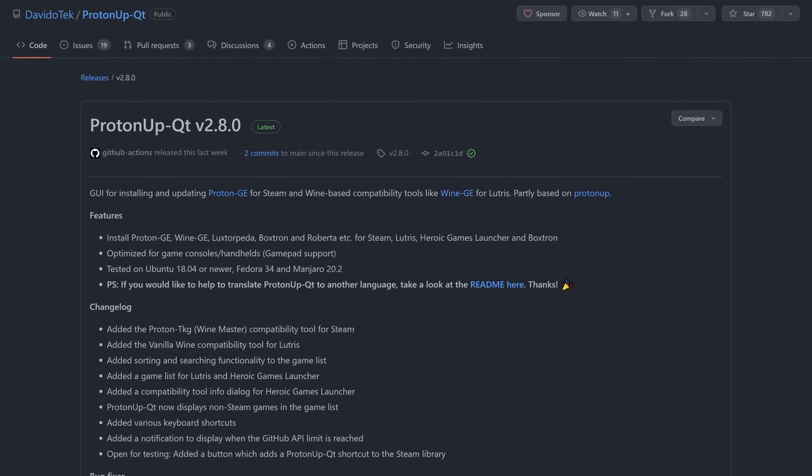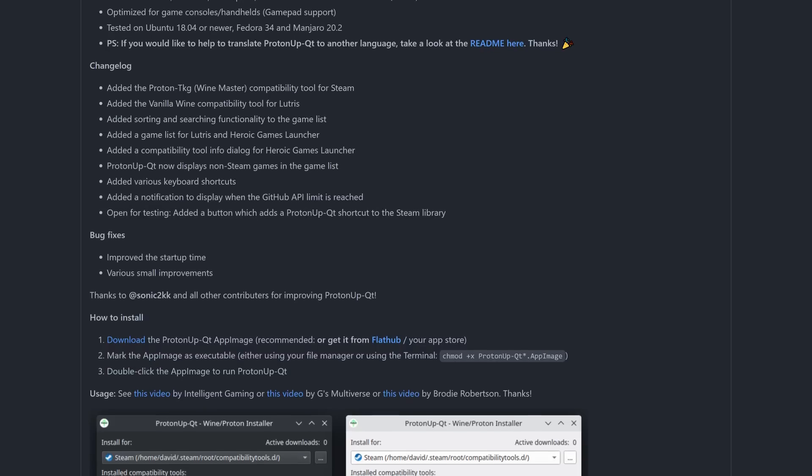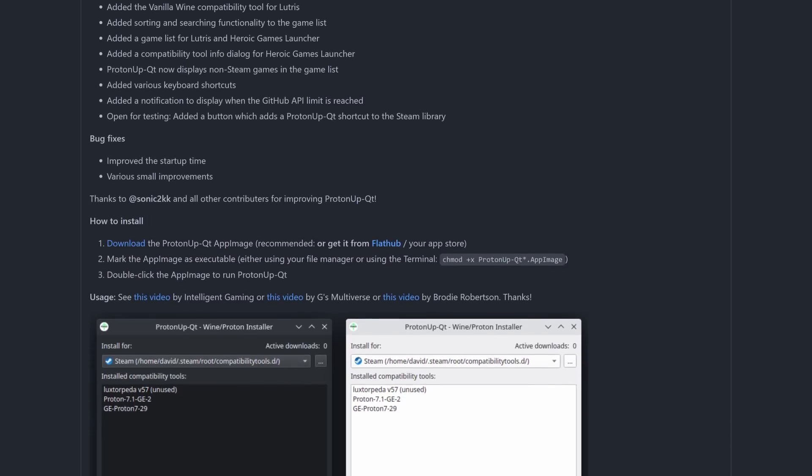In this release, they've added Proton TKG, Vanilla Wine, and several other compatibility tools, as well as supporting them across Lutris, Heroic Game Launcher, and others. Community tools like ProtonUp Qt continue making deck management a painless experience, and I am extremely excited by everything that the community does on this front.